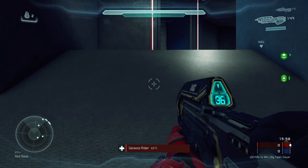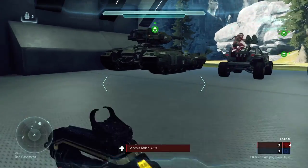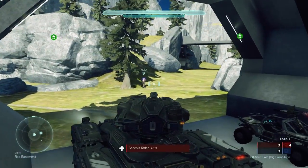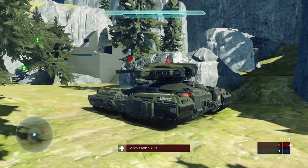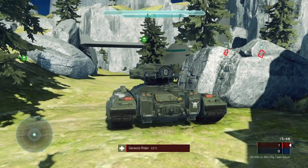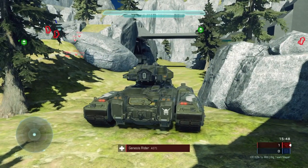What you're going to see during this gameplay is I'm going to push up on the right-hand side here in the Scorpion tank, and my teammates Rifle 1 and 2 are going to immediately push off to my right. You can see that Rifle 1 and 2, all the way through the trees, have already aggressively pushed up on that right-hand side to try to meet any enemy players coming out of their teleporter exit.